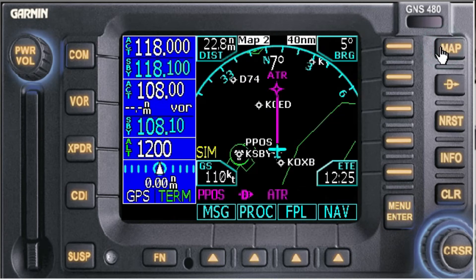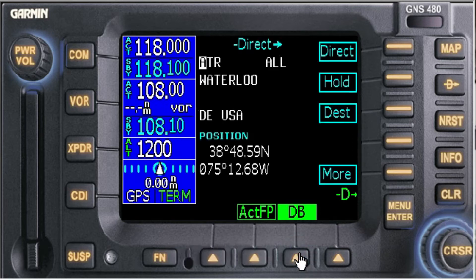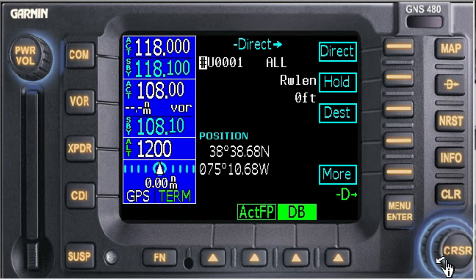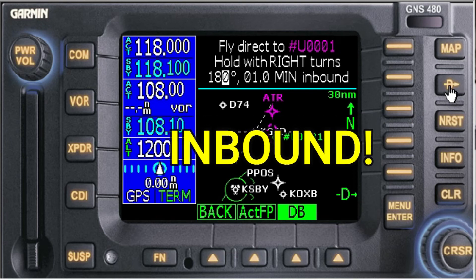Go back to the map and check our location. We're still heading to Waterloo — there's Georgetown right here, GED. We're going to go Direct Hold, but we don't want it at Waterloo. There we go — Pound Uniform Triple Zero One — we're going to hold there. We're going to fly direct to Pound Uniform Triple Zero One and hold with right turns, 180-degree heading, one minute outbound. That works — let's hit Enter.